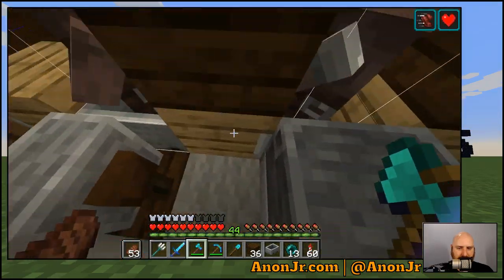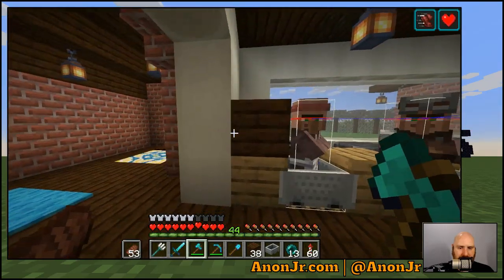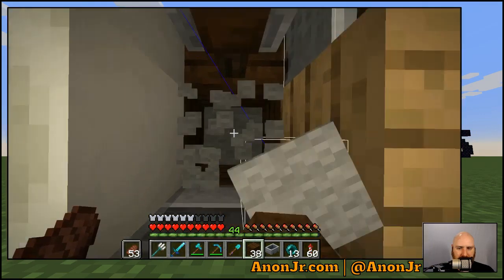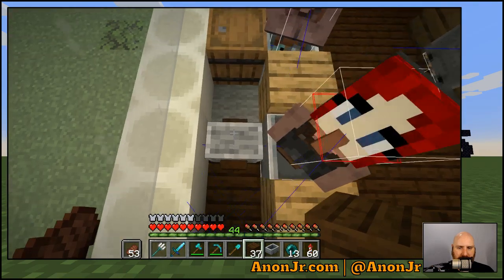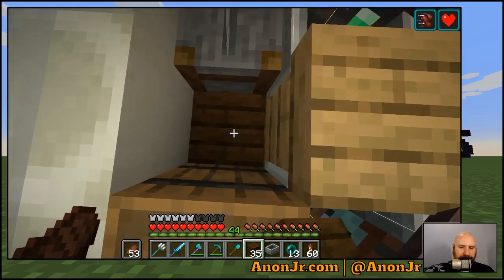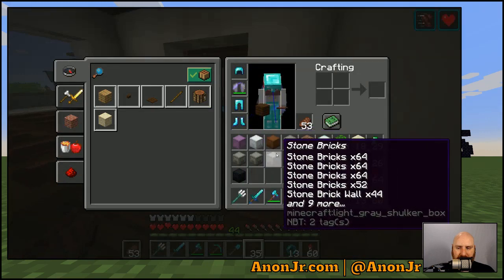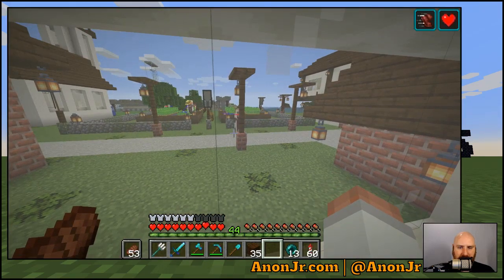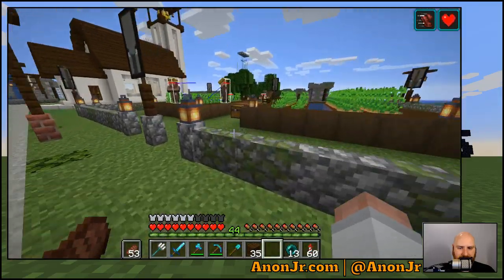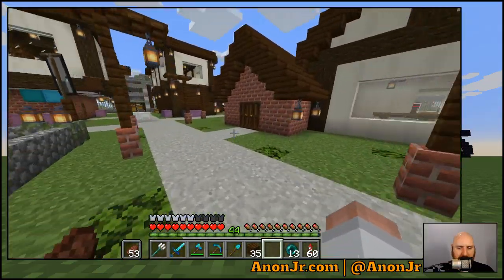Let's get those boxes out and get this last bit of carpet squared away. I might put some carpet down the hall anyway — I've got to double-check the lighting in here. I'm like 98% sure everything's as good as it's going to be. There we go — he found his workstation. So we've got our two little farmers doing their thing with the composters.